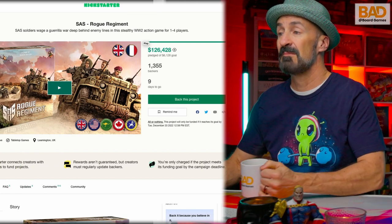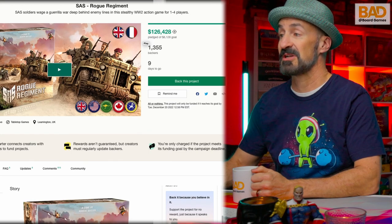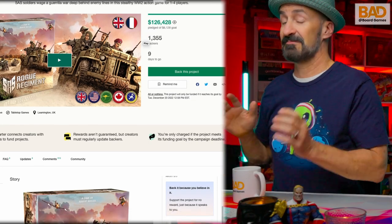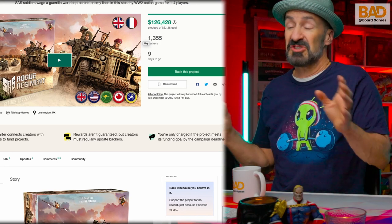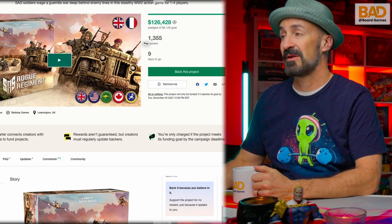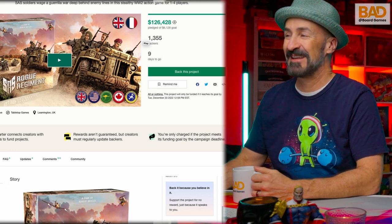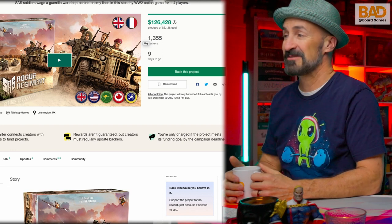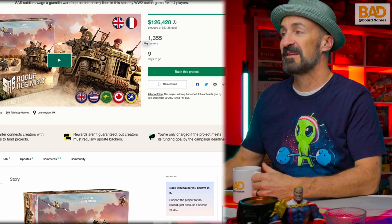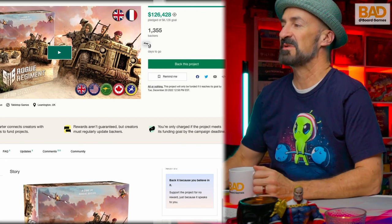What is SAS Rogue Regiment giving us today? It's a kind of hidden movement board game where you are the allies, trying to sneak through certain objectives and complete the mission objective for that scenario. We have $126,428 pledged and 1,355 backers — respectable. Anything over $100,000 is doing well on a Kickstarter, unless it's like a massive miniature game.